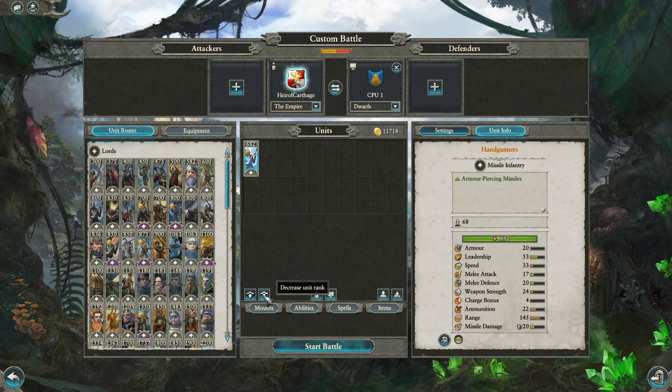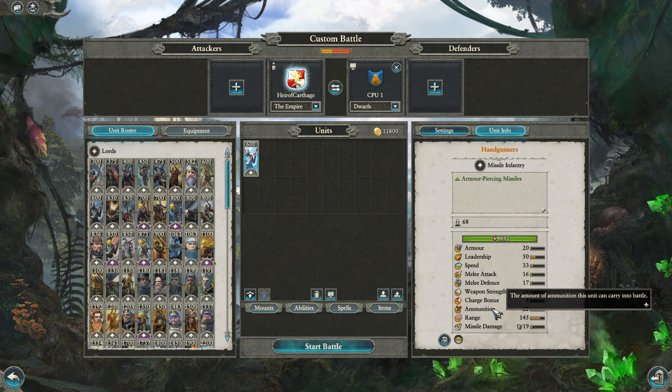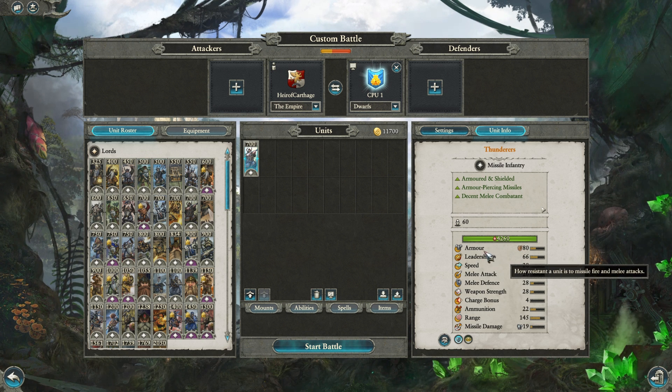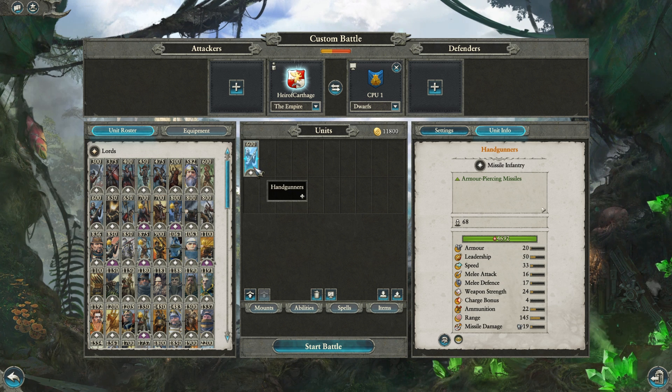Empire handgunners — what's the deal here? They cost $600, they're $100 cheaper than a dwarf thunderer. Their missile damage output is the same, their armor is considerably lower, and they don't have a shield. The shield does give a 35% block chance, and the dwarves have 80 armor. And look at that — 66 leadership versus the 50 on the handgunners, but the Empire handgunners are $100 cheaper.